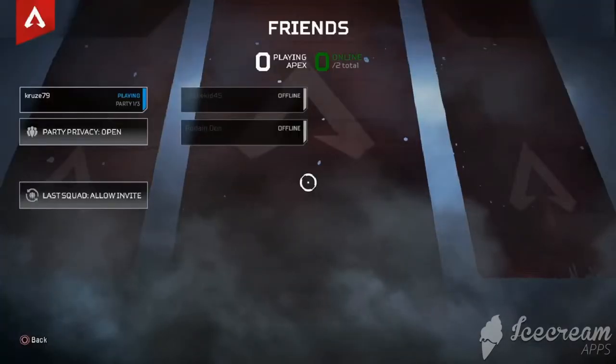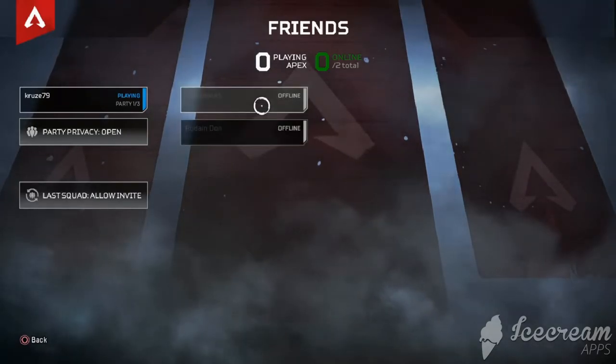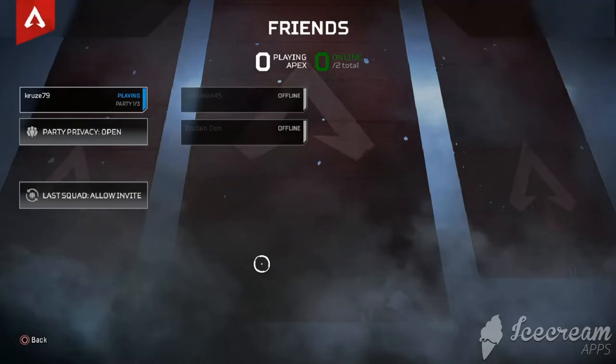Wait for him to accept, and you can go back to your game. Whenever he accepts, he's going to show up here where you see my friends that are offline. So that's it guys, very easy and simple.